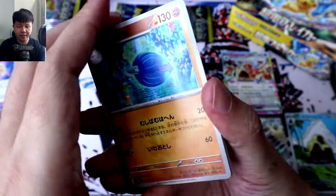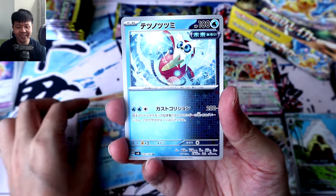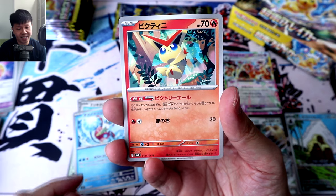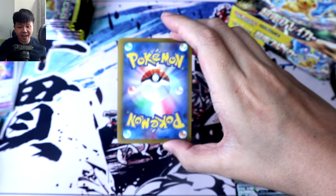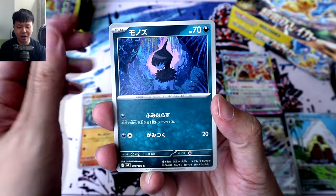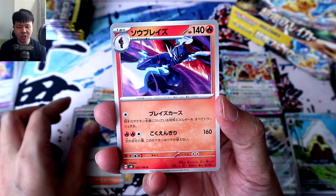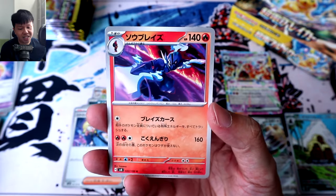Pack 14. Glimmora, Helioptile, Spheal, Iron Bundle, Victini, and our last pack of the first pile — pack 15 — what will we get? Primeape, Dino, Wattrott, Clement in a trainer card, and we're ending off with Ceruledge.